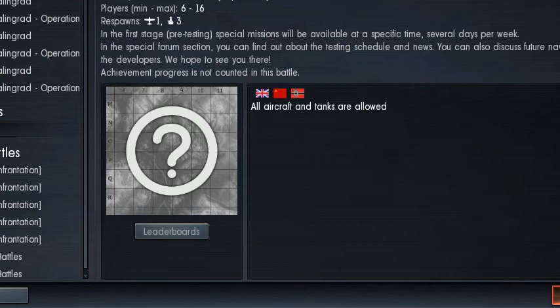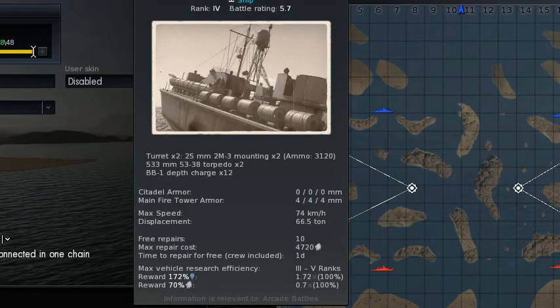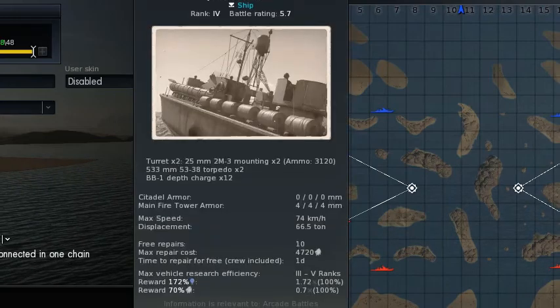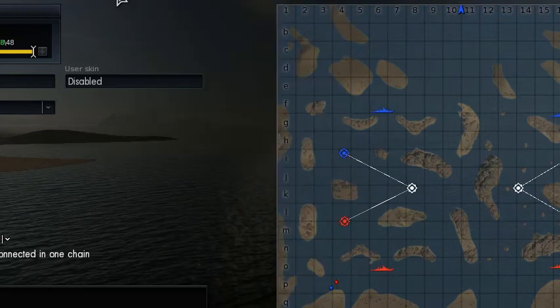Okay guys, we are back in the match, on the cool waves. And we have the PR13183 here — Project 183. This is a high tier, it's a small high tier light torpedo boat, is what I can tell. 5.7 BR. So that's pretty high, you know. It isn't that bad. I think I've seen this ship in other modes, so I could be mistaking it for another one.